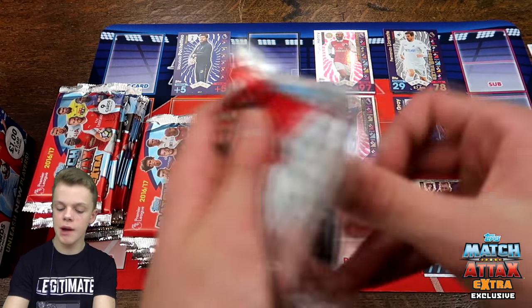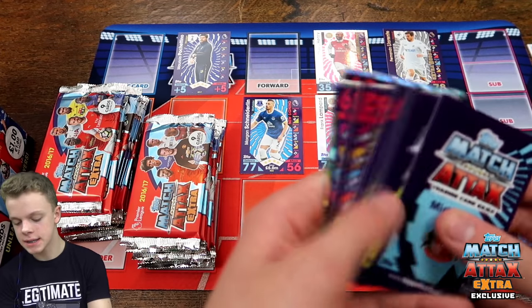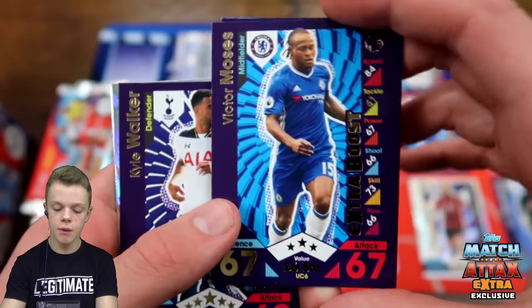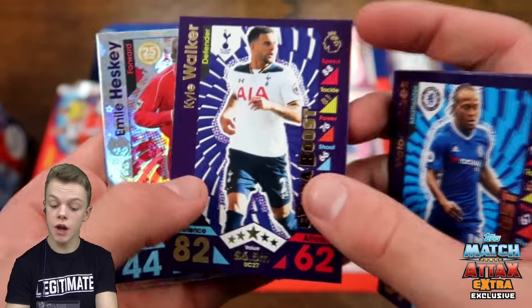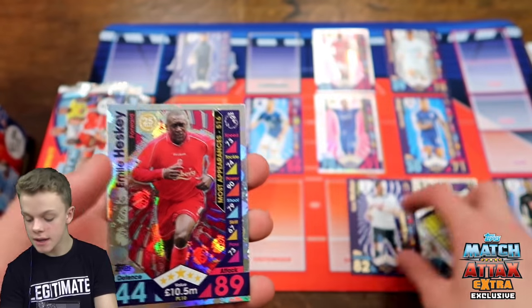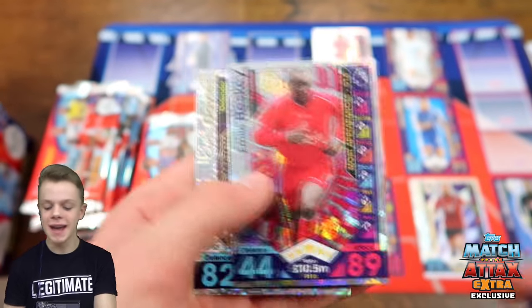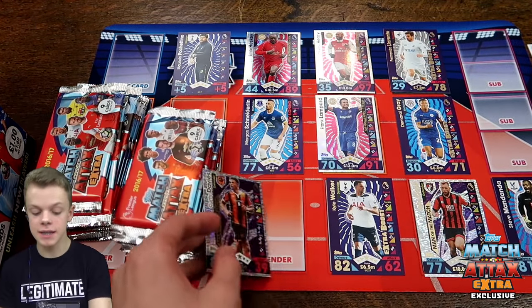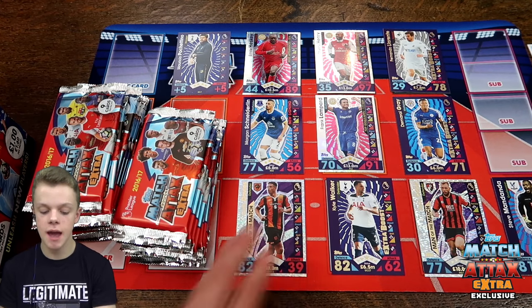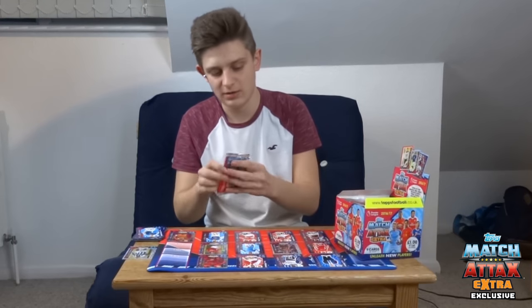Into packet number four for me to see if we can get any more players for the team. We've got Grujić, Karius, Victor Moses with extra boost — what a revelation in the Premier League this season. We've also got Kyle Walker with an extra boost, another player going straight into the team, and Emil Heskey as well going up front. And Curtis Davies — Man of the Match at 82 on defence for Hull. That's my fifth pack of the opening.